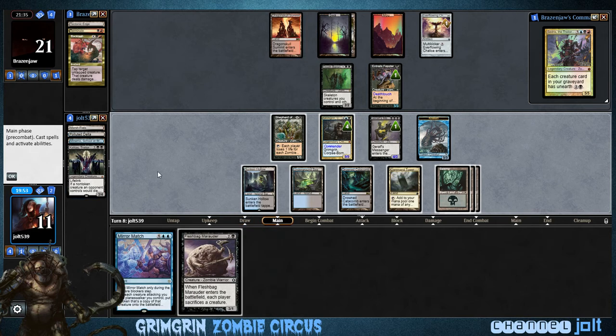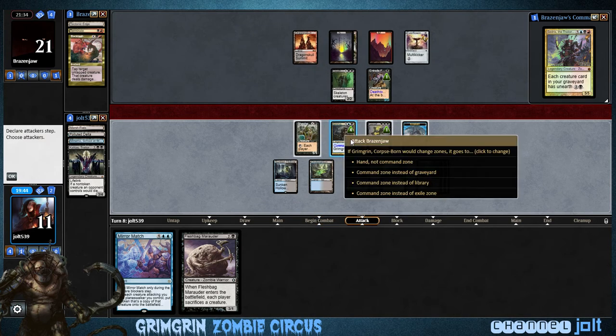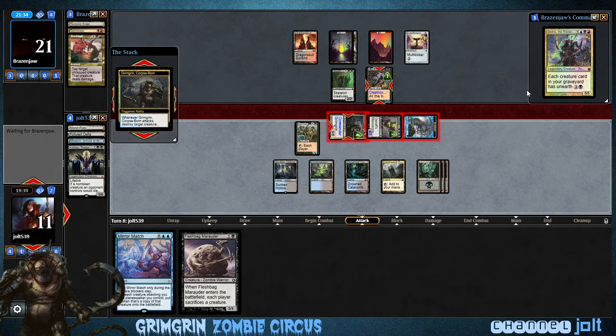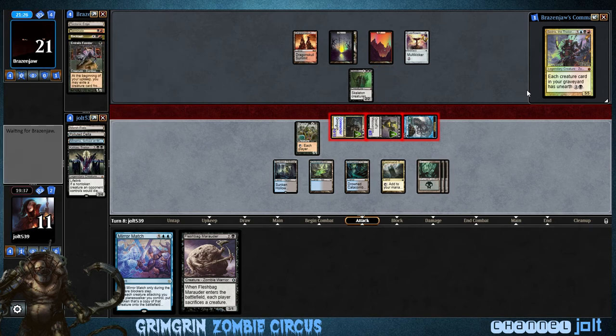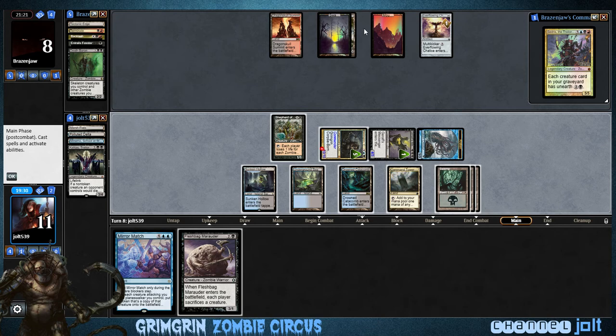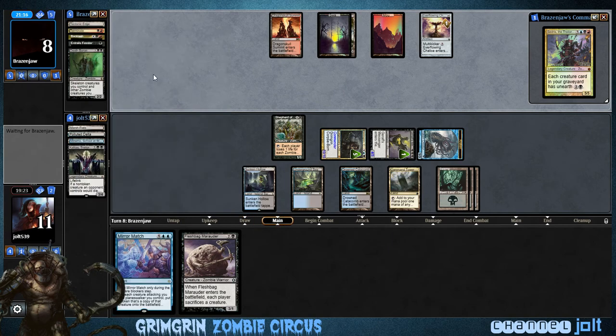We play Command Tower. Let's see if we can get through the combat step. We're gonna destroy the cat. He goes to 8. We've got 1-2-3 zombies, so we can pop Shepherd of Rot for 3. We should have it next turn — just in case he gets into something crazy like a Haste creature, then we can pop Mirror Match. And I guess an argument could be made for Flash Bag next turn and trying to swing in. But he concedes, so we got the game.